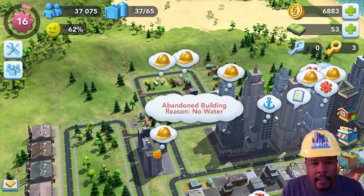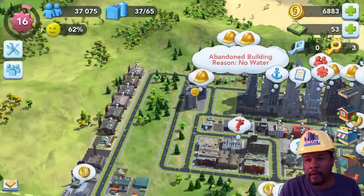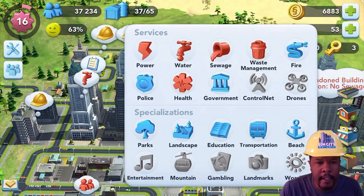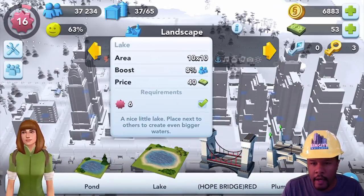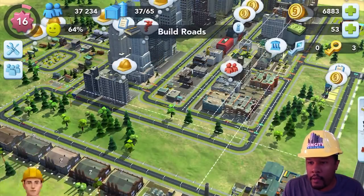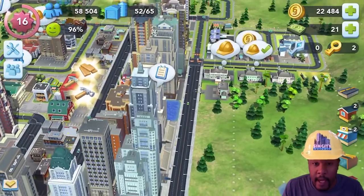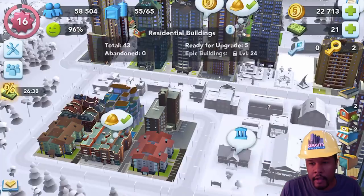Alright, now let's take a look at our city. Seems as though a lot of my sims are upset about the water and sewage, so we'll just address those later. I want to try to clear out some space to place some landscape items in order to boost the population in this area. So, I've added some landscape and some parks to help boost the population in this central area here.